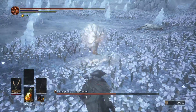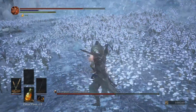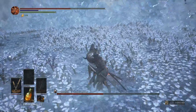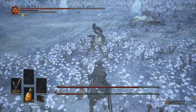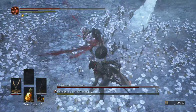Now just focus on the boss. This guy staggers really easily and can't parry you, so you can just attack-spam him. The moment his health drops to 50%, the second boss will spawn — the giant wolf that we've been seeing from episode 1, out in the beginning area of the DLC.